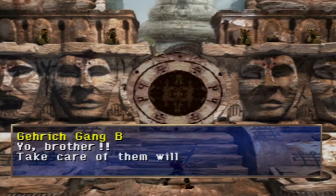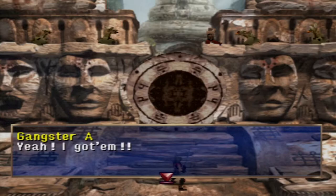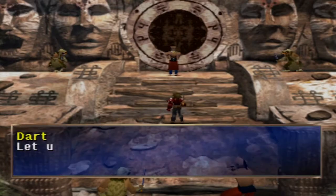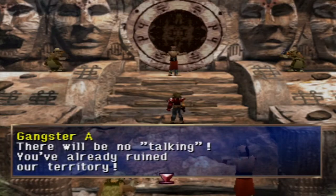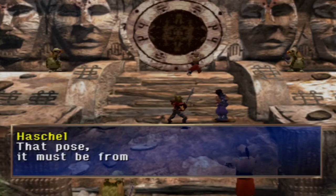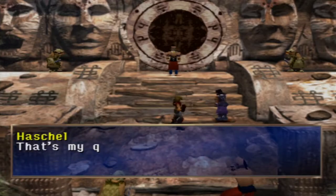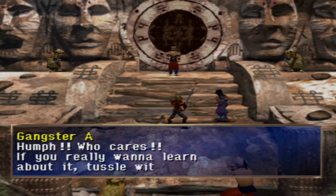"Those nimble rats. Yo brother, take care of them, will ya?" And it's been a while — I'm making a getaway. "Let us meet with your boss. We have to talk." "There will be no talking. You've already ruined our territory." "That pose — it must be from the Rouge School." "What? How do you know about that? That's my question. How did you find out about the Rouge School?" "Who cares? If you really want to learn about it, tussle with me." — That guy just said tussle. What year is it?